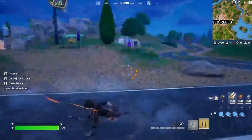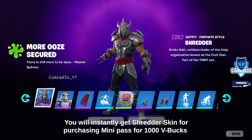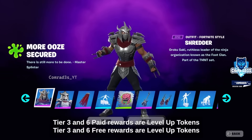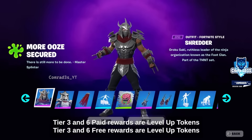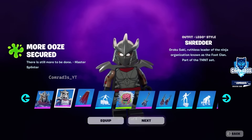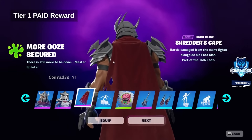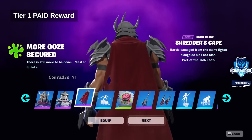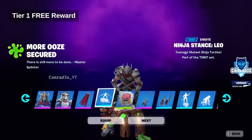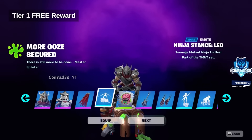Now for the part you've been waiting for — the battle pass. We have gameplay footage of what it's going to look like. Starting it off, we have Shredder, which you get instantly for purchasing the mini battle pass for 1,000 V-Bucks. This video showcases what's a paid reward versus what's free. Shredder's Cape is a paid reward, while the Leo emote is completely free via the mini battle pass.